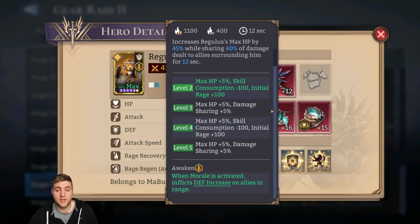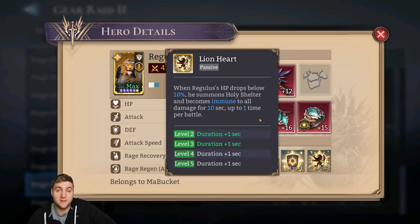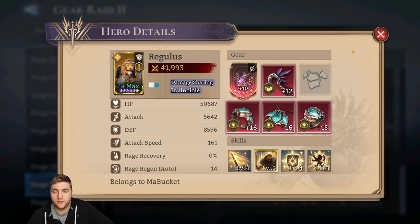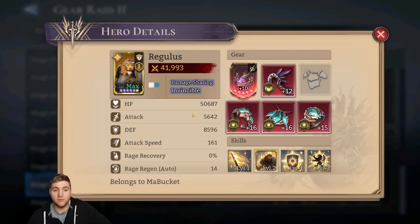Regulus I take because his ultimate allows him to share damage from allies, making it a lot easier to survive the shattering effect after the Shriek. An Awakened 3 Gwendolyn can handle the Shriek quite well if you've got the timings right, but the massive radiating damage from the ground pounds is just so hard to handle. He also has his Lionheart passive — if things go bad he can survive for up to 10 seconds once per battle. I did have trouble with Regulus though because he has no self-shielding — he'll take 200% of his max HP as damage from Shriek, which means Gwendolyn's 90% shield needs to be more than 100% of Regulus's HP. That's why he's missing a chest piece and most of his gear is flat defense — I'm heavily using the Guardian set for damage reduction.